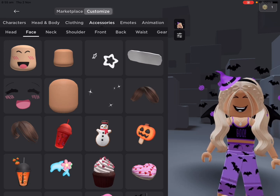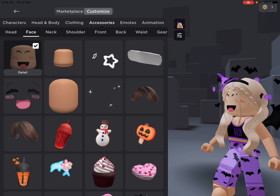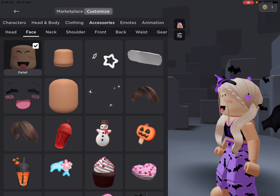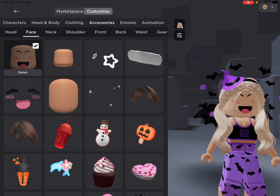Hi guys, so in today's video I'm showing you how to get a fake Super Super Happy Face. It's a bit expensive, it's like a hundred Robux or something. Let me show you what it looks like — it looks like this. You might need to change your skin color because it will look a bit weird if you have a different skin color.